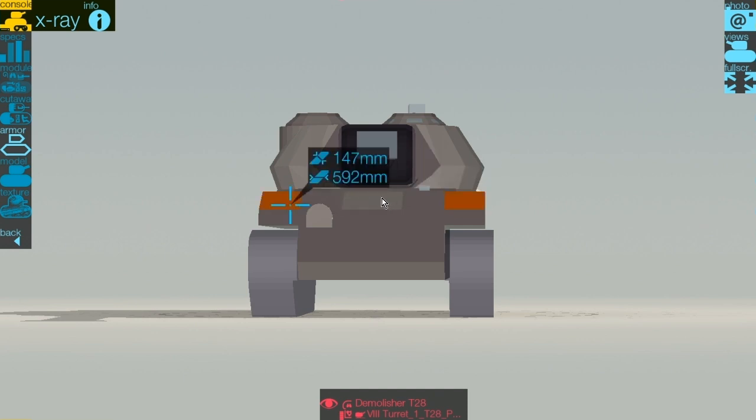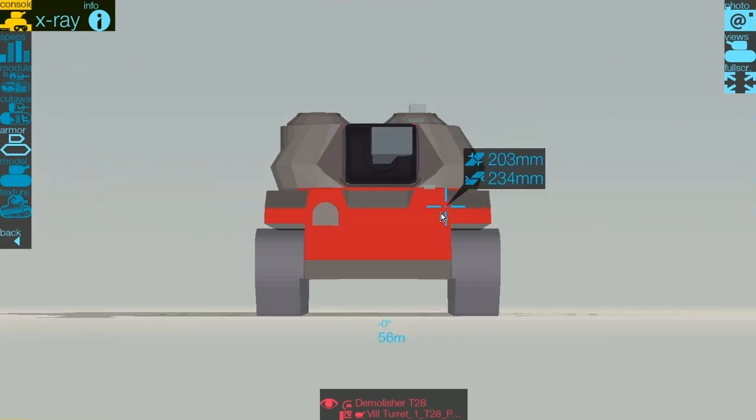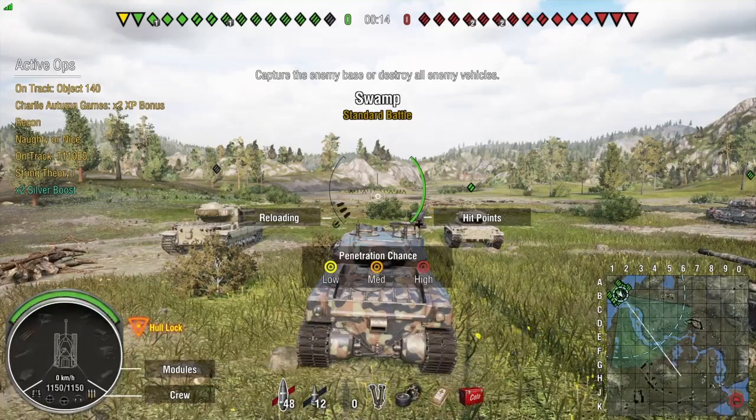At tier 10 there are a lot of premium rounds flying around, and a lot of standard tanks are running APCR with very high pen. A lot of tier 9 mediums are in the 105mm range, so just bear that in mind. Top tier: bully. Bottom tier: hand back and play it like a proper TD. Now let's get into the gameplay and go through the stats.